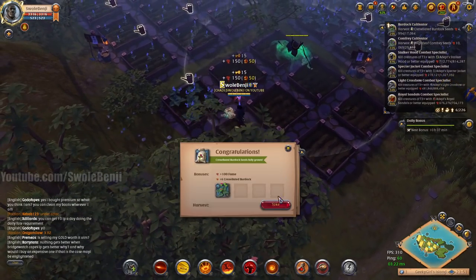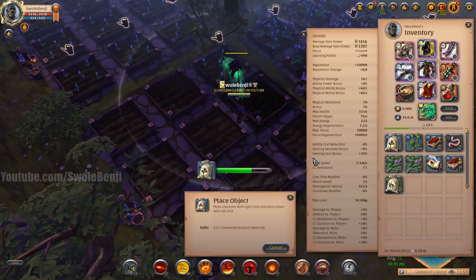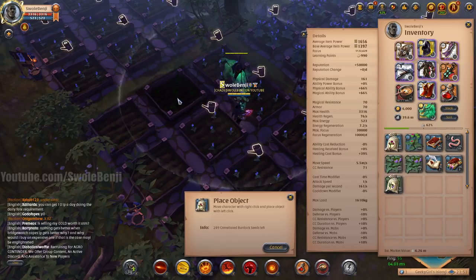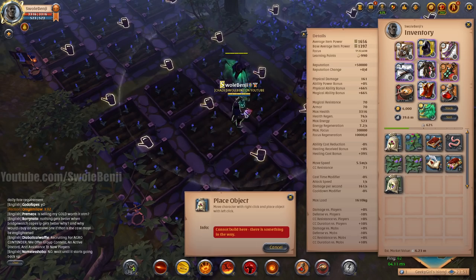You always want to make sure you have a bunch of journals on. Anytime you're doing anything in this game, you should be filling generalist trophy journals and always giving them to your laborers. If you don't have laborers, I highly recommend it — I have videos on my channel that explain how to set up housing.